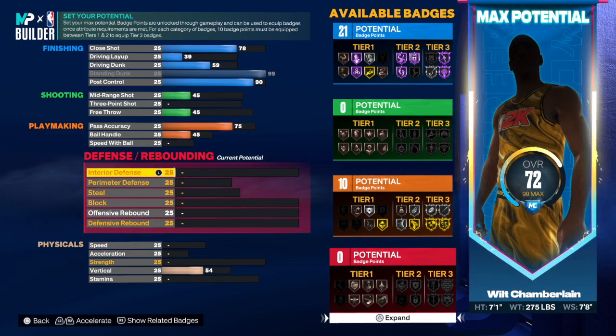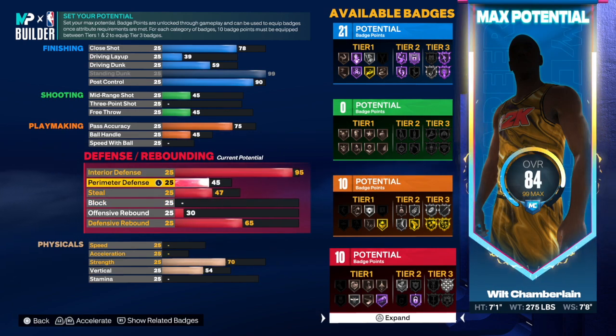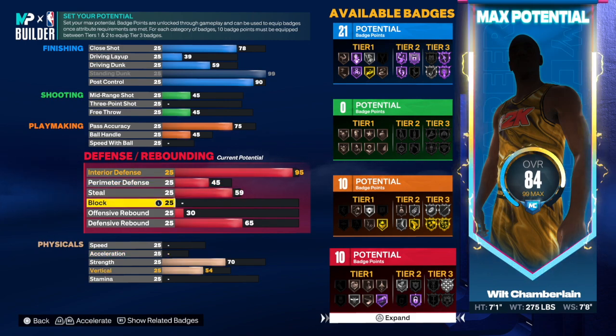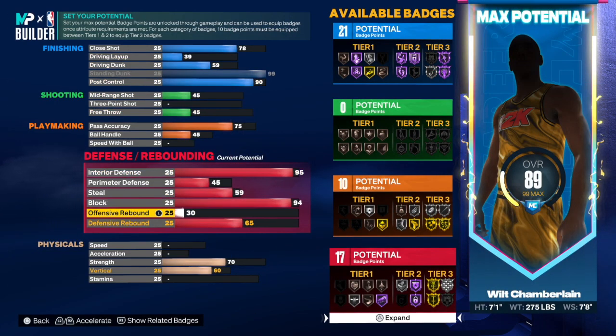For interior defense, we're putting it at 95. The perimeter was a 40 but we can't drop it that low or our interior goes down, so we'll leave it as is. The steal was a 59 so we'll go 59 there. The block he had was a 94, so we'll go 94 — that's gonna give us Anchor on Gold, which is really great to have.